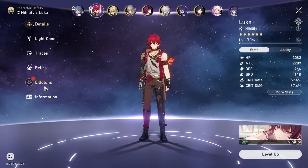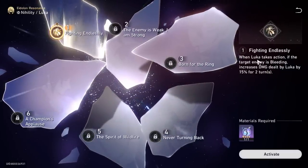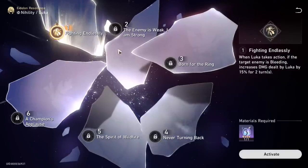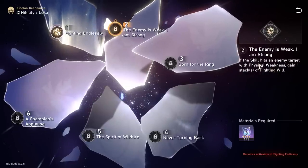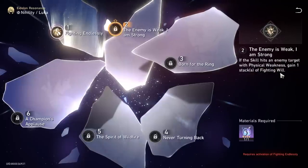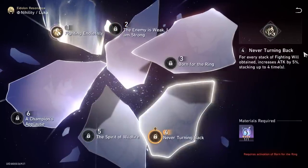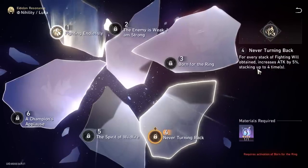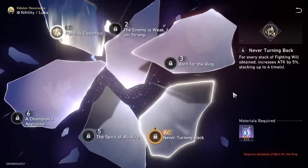Now let's talk about Eidolons, which I left slightly later since not everyone will pull E6 Luka right when he's released. E1: when Luka takes action and the target is bleeding, you increase damage by 15% — pretty nice, fits into bleeding teams to increase Luka's damage. E2: if the skill hits an enemy with physical weakness, you gain one more stack of fighting will — basically makes the skill give the same amount of charges as the ultimate, so good value from skill points, though might make him a bit more skill-point hungry.